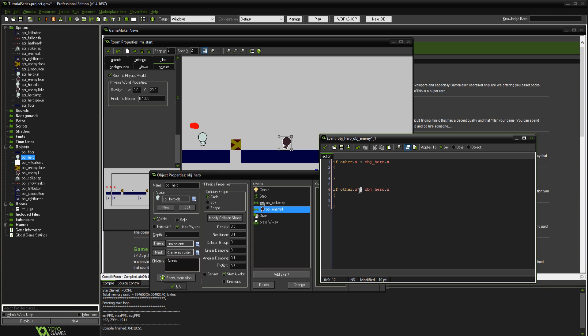Copy that condition and change it from greater-than to the opposite direction. Then add physics apply impulse with x y minus 200, 0. Copy that, paste it in, and save it.